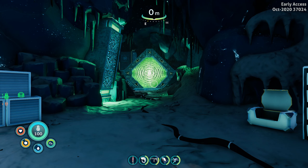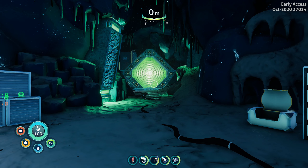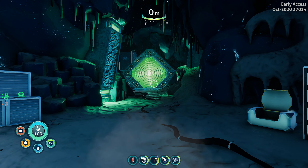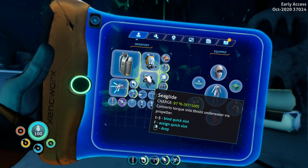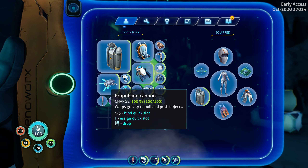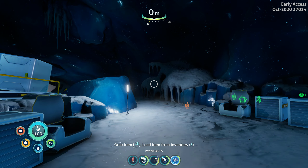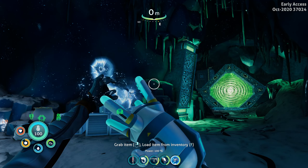Hello and welcome to Subnautica Below Zero. I finally managed to find another fragment for the propulsion cannon. I was having so much fun with the one on the prawn suit that I thought I'd better get one I could carry around myself. I actually got the second fragment from a sea monkey nest — I was running the scanner back at base and had a sneaking suspicion, and sure enough, we now have ourselves a propulsion cannon.